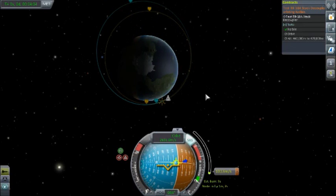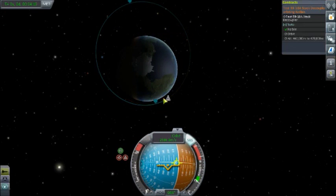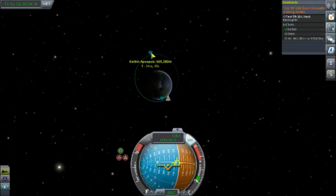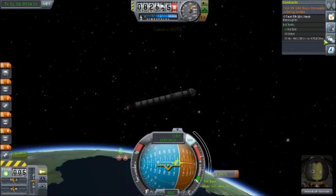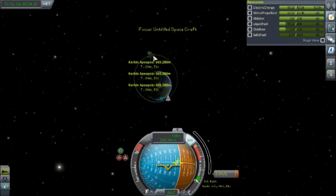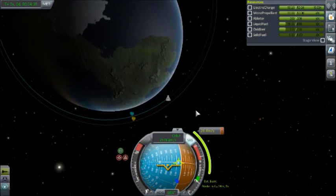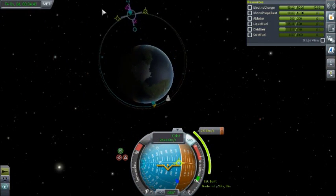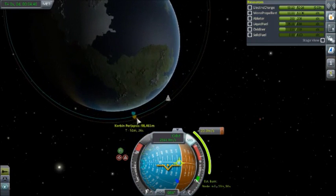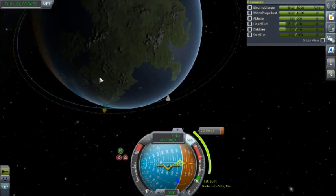Periapsis 67. We've gone way, way over where we're supposed to, but we're just going to delete the maneuver. How are we doing for fuel? I think we're done. We've got the tiniest, tiniest sliver of fuel left. 67. Too far. 67. 98,000 here. We need to come back in further. 86 — come back in further.